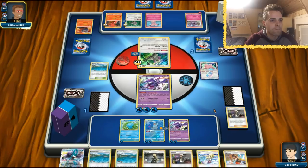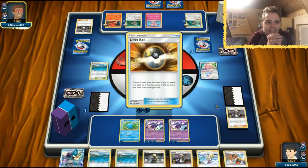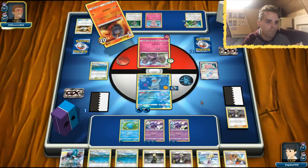Quagsire and Naganadel prevails after all. I do think the inclusion of Tapu Lele GX is always interesting — you don't always need it, but it helps. The opponent is targeting down the Quagsire but we have Guzma ready. We can even get another Quagsire into play. Drawing a card and using Brooklet Hill — we might even use Lapras or Suicune GX.